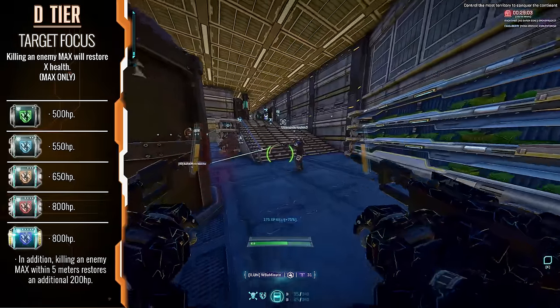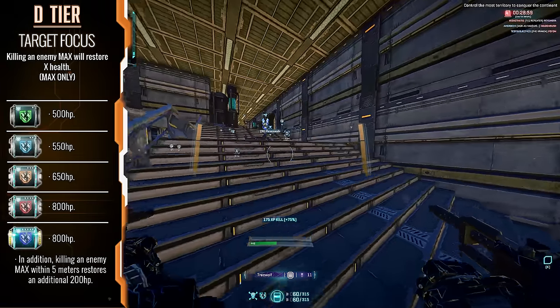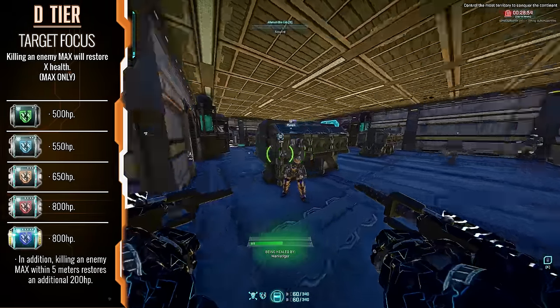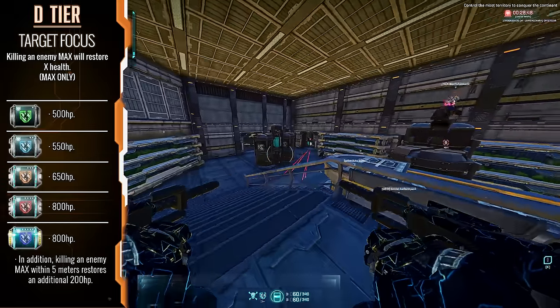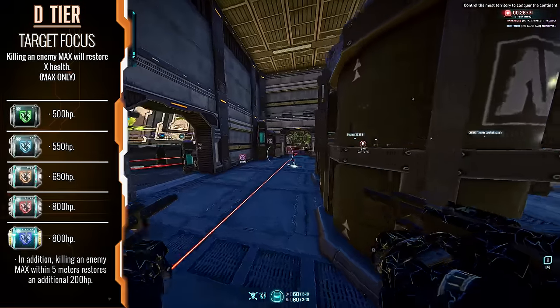Salvage — this is actually an amazing implant for max suits as it returns health to your health pool whenever you kill a max suit in close proximity. Considering that it is only useful for maxes, however, and can be traded out for a pocket engineer, it isn't worth investing into in the early game. Get yourself a pocket engineer and focus on other implants first. Make this a late tier upgrade.